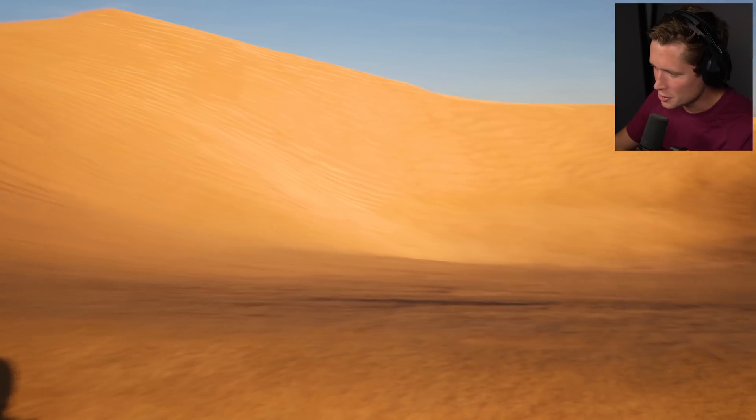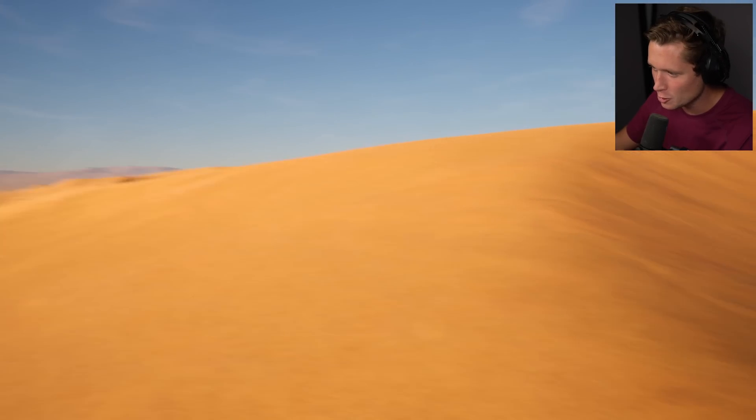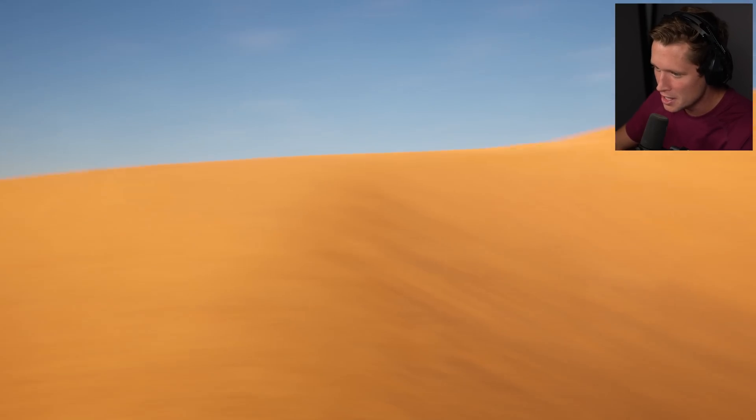What's up guys and welcome back to another Unreal Engine 5 demo. This is absolutely insane — this is the desert oasis demo asset. I'm not sure what to call it. It's made by Maui — I'm gonna link everything down below in the description. This is beautiful. Look at this — this is a video game. This is not real life.